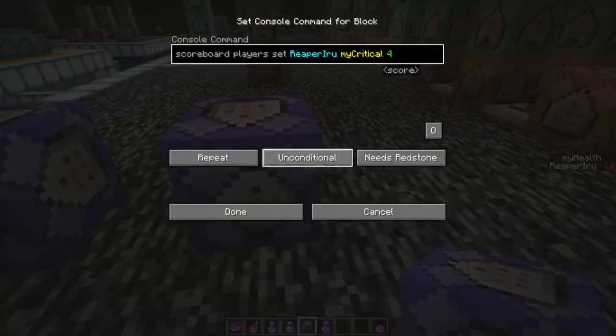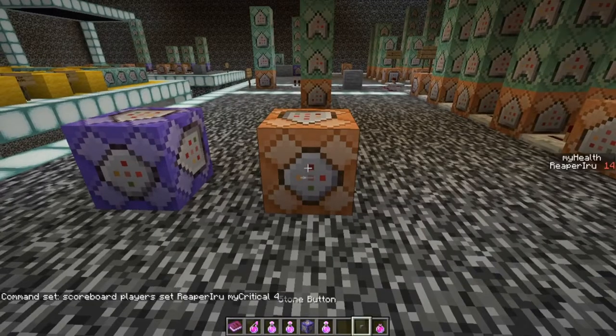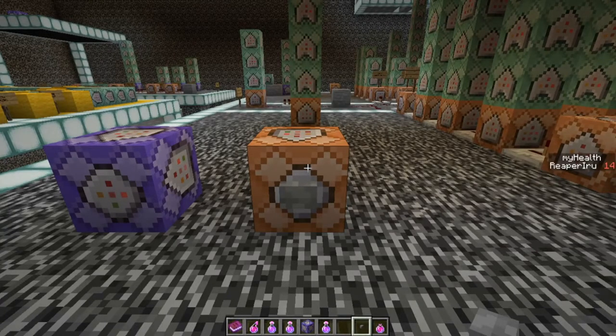Let's quickly put it in a command block: 'scoreboard players set reaper_arrow my_critical 4'. We make that an impulse block that needs redstone, with a button. What we're basically going to do is make sure that when my health drops below four hearts, I get a buff.